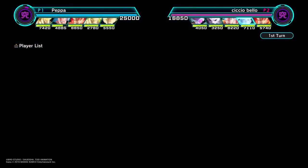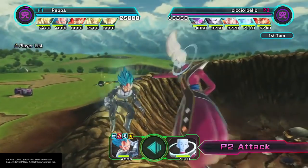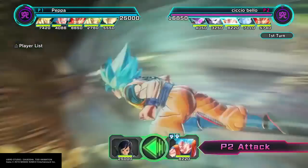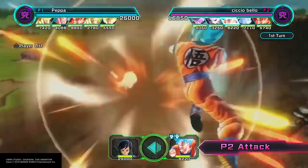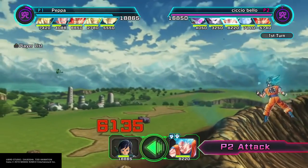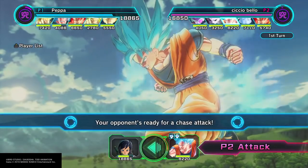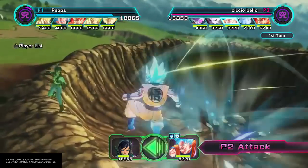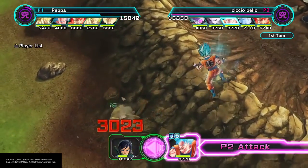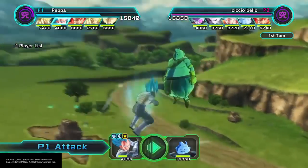I mean, who uses Intimidation Goku? Has anyone ever used Intimidation Goku? I honestly don't know — tell me if they have. It seems like he was released for this kind of deck to be made, but I've never seen anybody run him. It's weird. And as for Blue Vegeta — he was originally top tier, like one of the top five figures in the game. And now no one uses him, which is sad, really, because he is a very good figure.